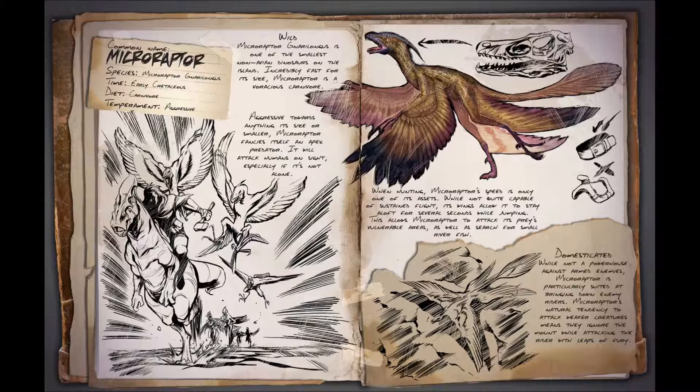Microraptors were among the most abundant non-avian dinosaurs. They had feathers covering their arms and tail, giving them four wings, and could have glided or even flown. At some point during the evolution of birds, four-winged animals were produced. Recent research has found that they had black glossy feathers, much like the modern-day starling.